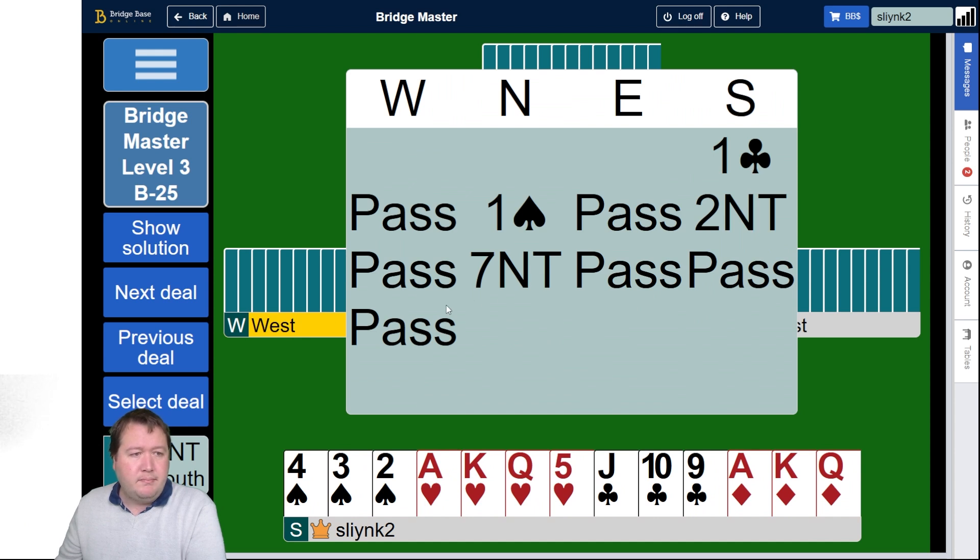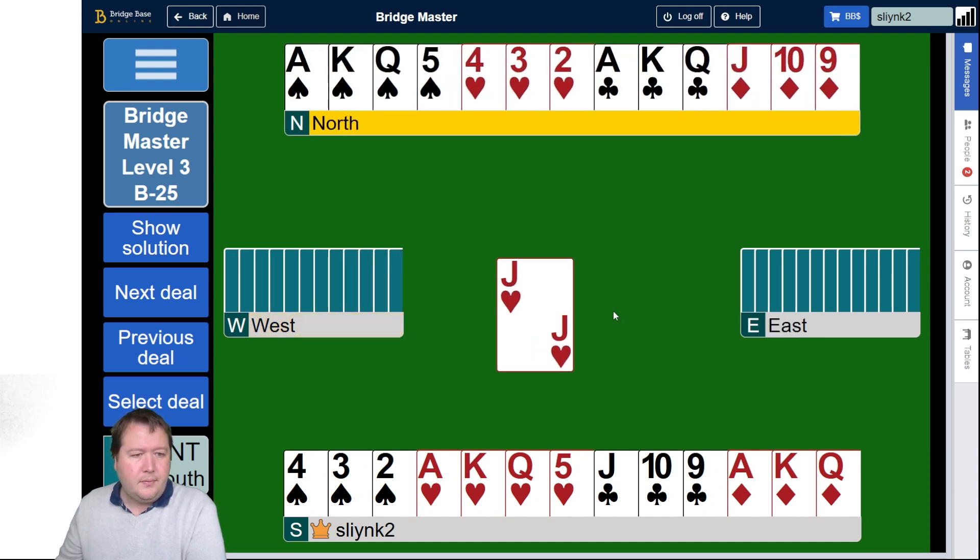So we're in seven no trump, no real threat from the opponents. If you want to have a go, pause the video now. We've got three clubs, three diamonds, three hearts, and three spades. We need an extra trick in either hearts or spades.